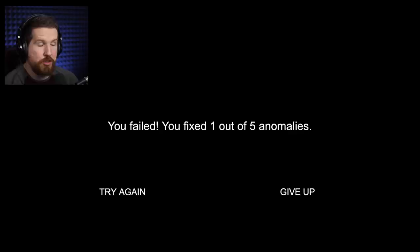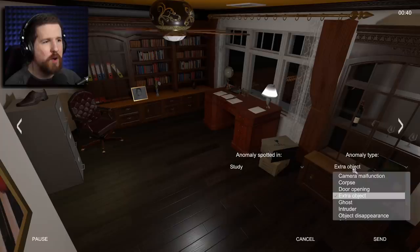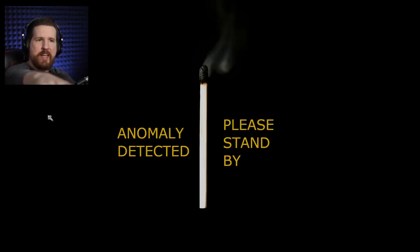Failed — you fixed one out of five anomalies, so there were actually four. Where were they? No idea. Starting again. Is this shoe — there's no way that shoe has been there. Why would that shoe be on top of that file cabinet? It doesn't make any sense. I'm calling BS on that shoe, that shoe should not be there. Has it been there the whole time and I just haven't noticed? No way.